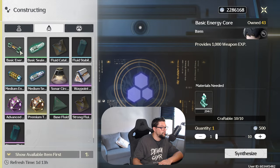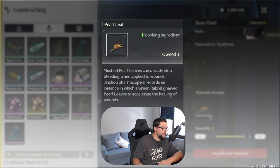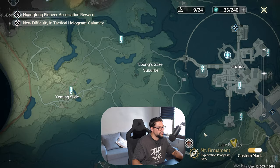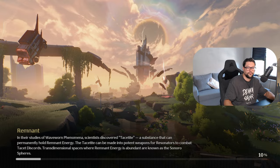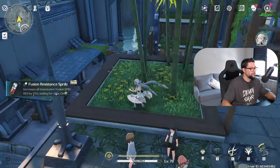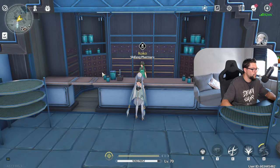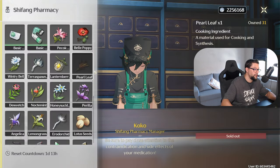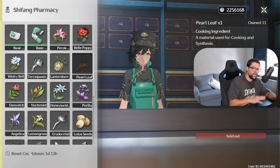I will shortly run into a shortage of base fuel — I'm already low on it. So how do we get base fuel? These materials you can get at the Shifang Pharmacy. Let's go very quickly to the pharmacy — this is in Jinsho. Let's go meet up with Coco. Here is the pharmacy, and let's grab a little bit more of these. Keep in mind, this costs money, so if you have enough money you can get some. Keep in mind, the Synthesizer and the store both share a weekly cooldown.